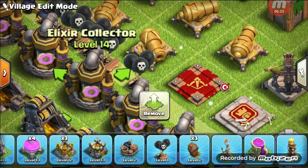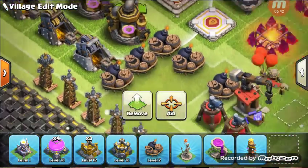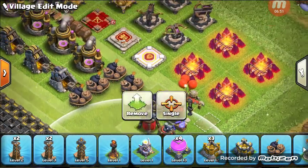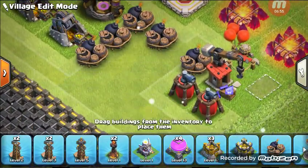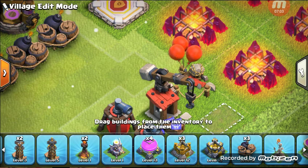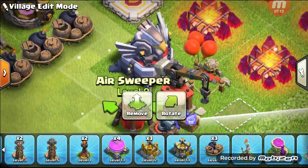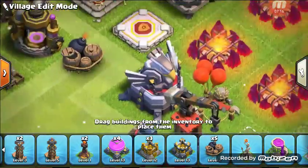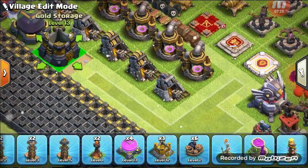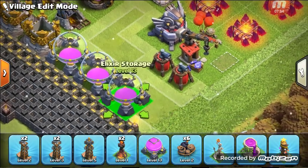Just a reminder: just about everything except for the elixir collectors on this base has to be upgraded. So for me, nothing's really changed. I am missing one inferno — that's the only building I don't have. I figure I ought to tell you that one for sake of clarity. You'll be able to — that's the one thing you're going to have to put down. It'll be nice and easy.